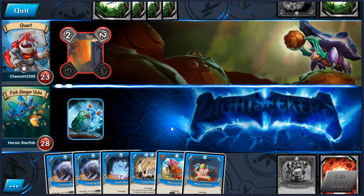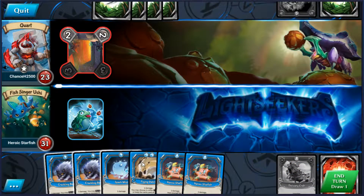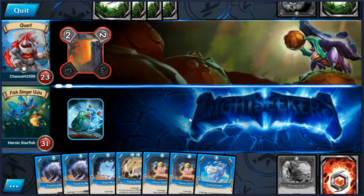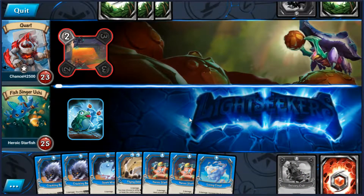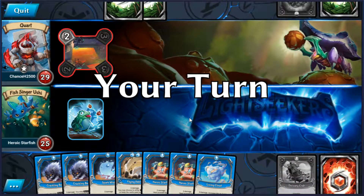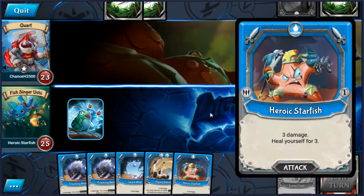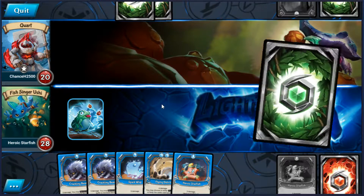There we go — chipping away. So let's throw in a Delivery Crab just to get extra cards. I don't really want to be using these at the moment with the Mountain Fort in play; it just seems like a bit of a waste. So he's got no buffs again — we'll just play Living Cloud and Heroic Starfish. Could really do with a wind card at this point to be able to play Flying Debris, but of course we haven't got one.